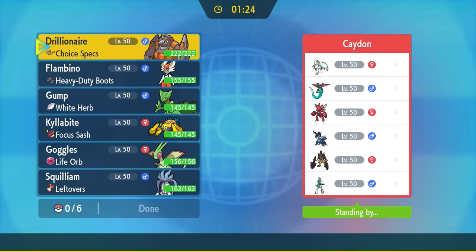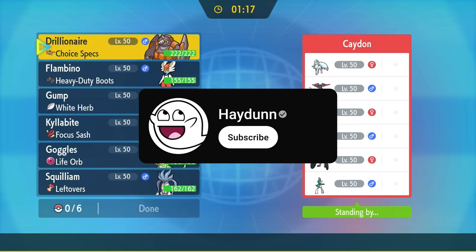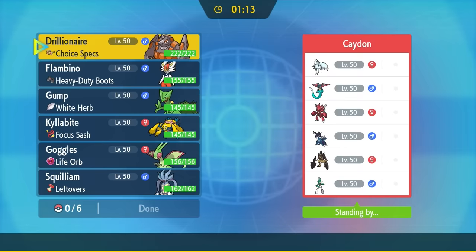Ladies and gentlemen, I have an absolutely insane showcase for you today. Malamar, ordinarily known as a pretty mid Pokemon, can absolutely pop off with a strategy like this. And if you're into that kind of thing, consider hitting that subscribe button — it's free, it only takes you a second, I promise you will not regret it. Let's go ahead and jump into the game.